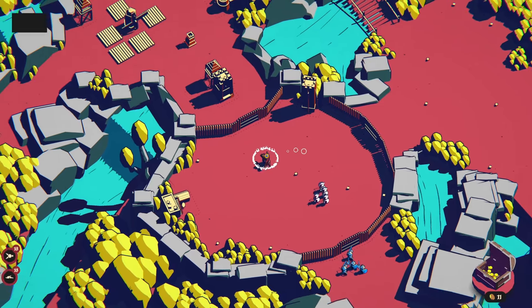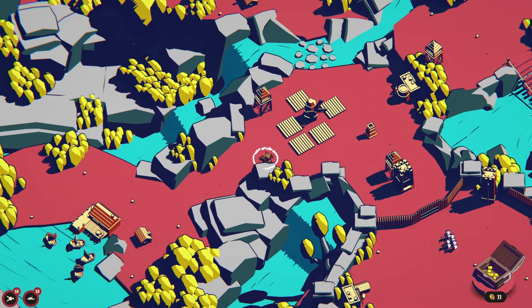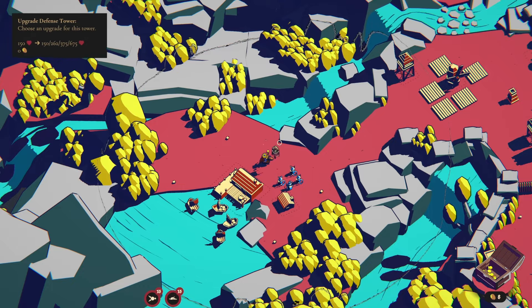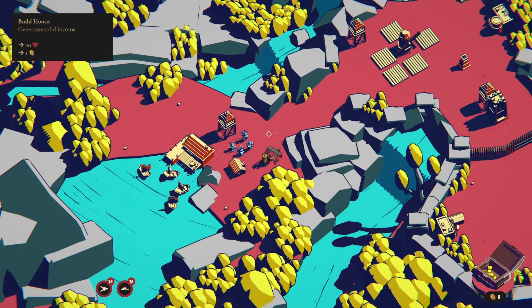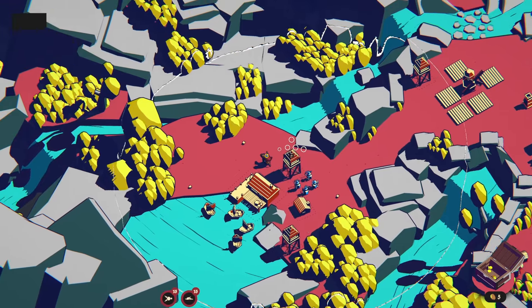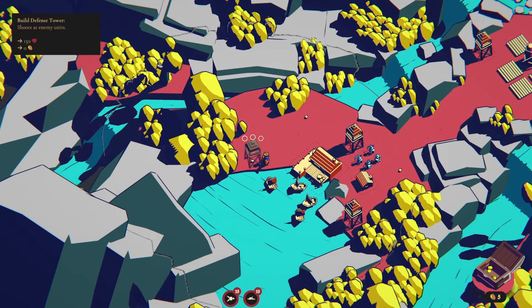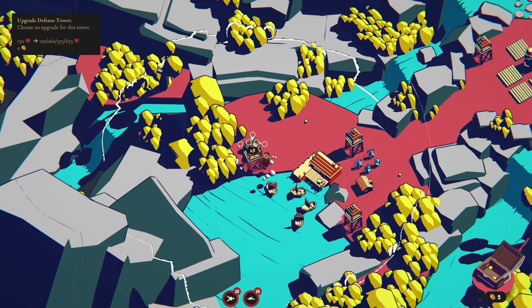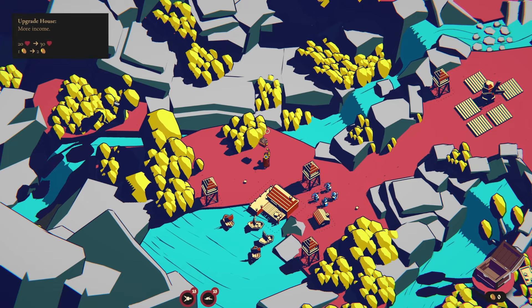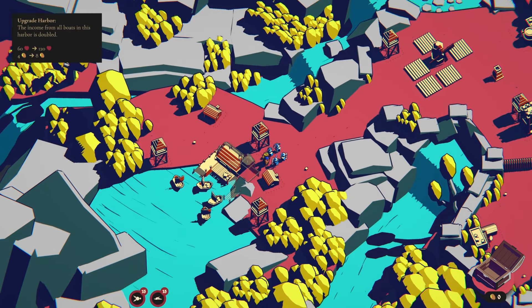All you guys come this way with me. We're going to set you up right here. We got a tower here — excellent. We got a tower here. Five left over — that's a house. There's another tower, we're going to do this one. And might as well use the remaining two for another house and hope it doesn't get destroyed.